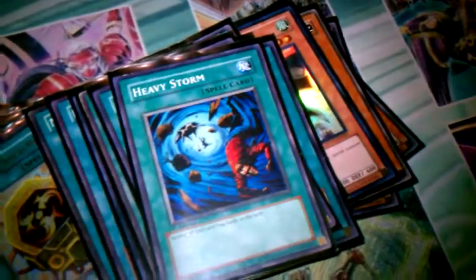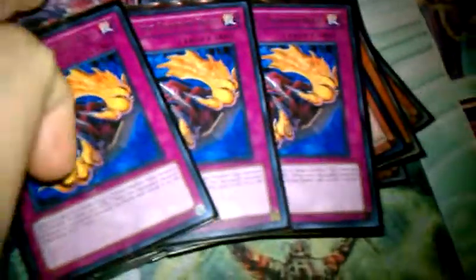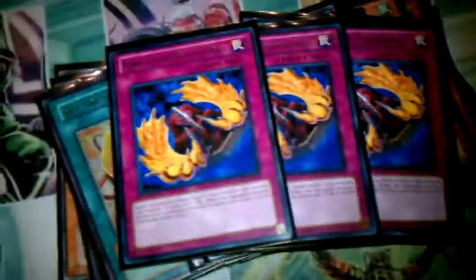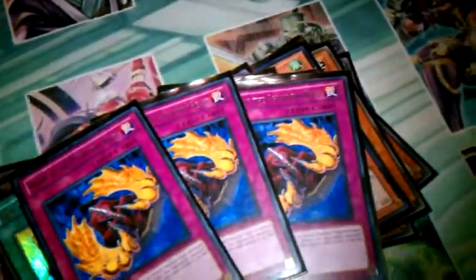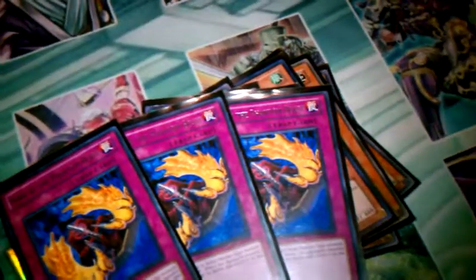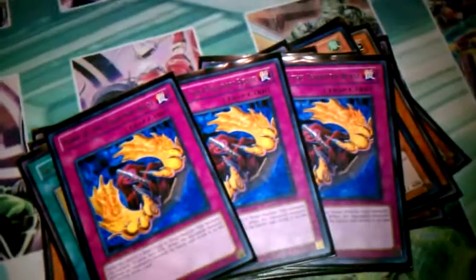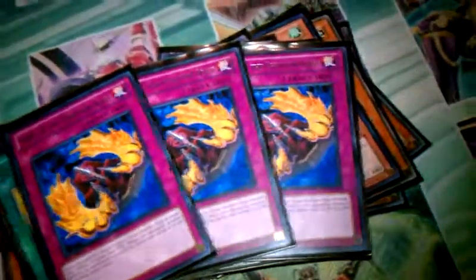On to traps. The best trap in the deck by far is Horn of the Phantom Beast. This not only powers up all the Beast Warriors in here — there are like eight Beast Warriors — it powers them up by 1,400 each, and then it gives you draw power. The best part about that is these will help you get the control in your hand that you need. Say you have a rock on the field and a Beast Warrior — you activate this, put it on the Beast Warrior. It helps get pluses to your hand, which is awesome for the deck and any deck really.